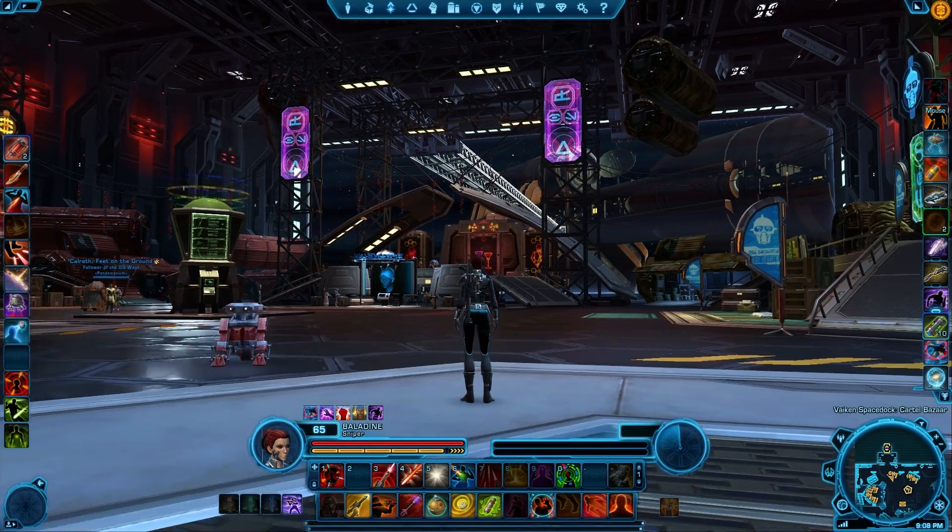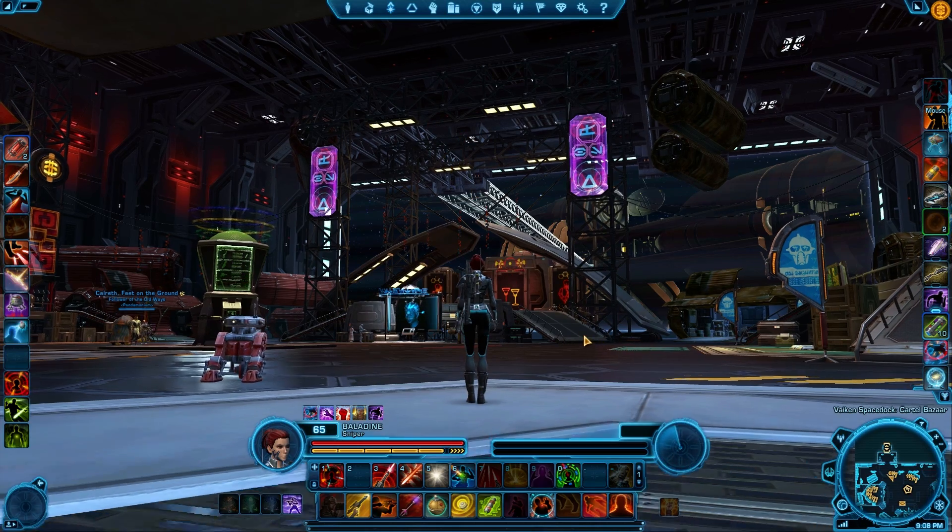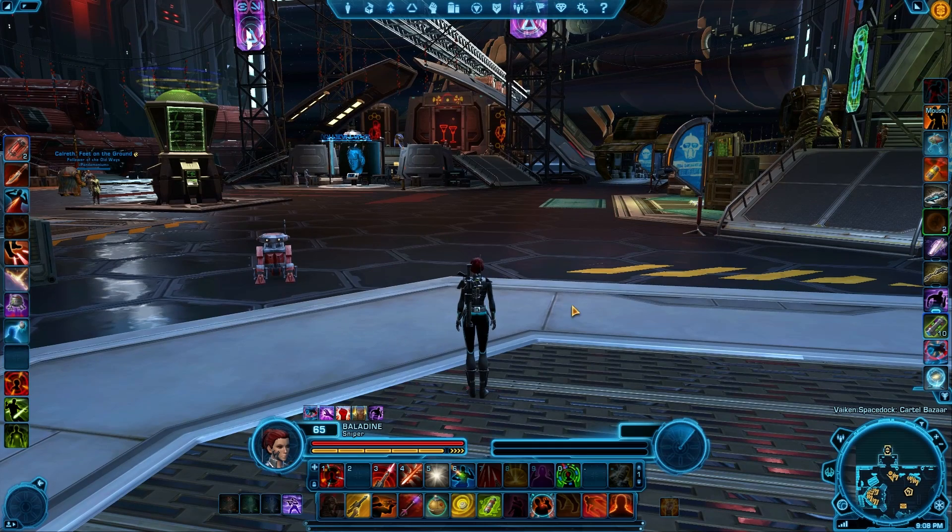In this video, I'm going to show you how to get all the way up to the top of the Cartel Bazaar area. You can actually see where I have my mouse cursor — there is an NPC that is way, way up here, and I'm going to show you how to get up there and get this achievement.